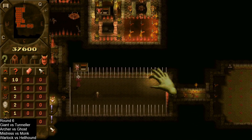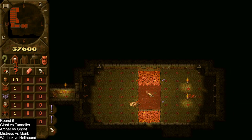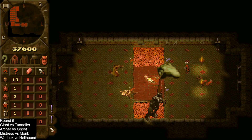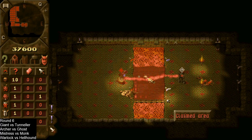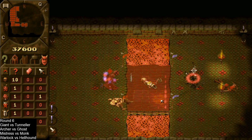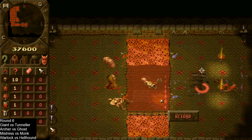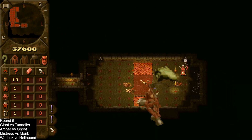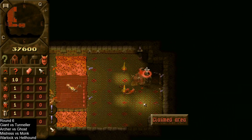Next up we have the mistress versus the monk. This should be quite a long-ranged one — the monk does prefer to stay ranged and so does the mistress. The mistress does have much higher damage but the monk does have that heal. The monk put a slow on the mistress there, but unfortunately that heal wasn't enough nor did that slow make a difference.